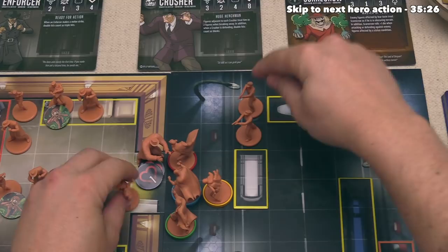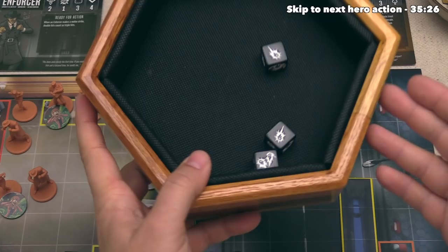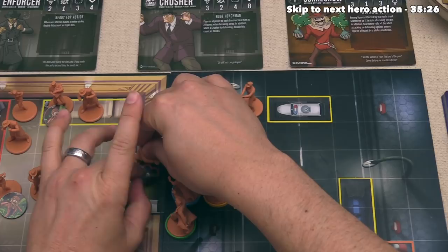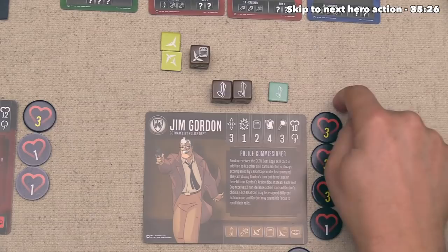This police officer is going to activate - it is three range away from the Crusher so it rolls three battle dice, and that is four damage. The Crusher can defend with four dice and got two blocks - they don't have any more focus to re-roll. So two damage will get through, which means the Crusher is now up to six wounds total. That is just the Crusher's ability - double hits always count as blocks for them. Jim Gordon is now done activating these police officers, so now Jim is going to move. He has three move icons, each giving three movement points, and has decided to use all three for nine movement actions.